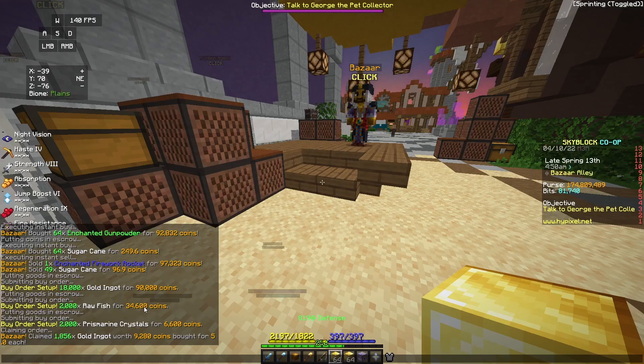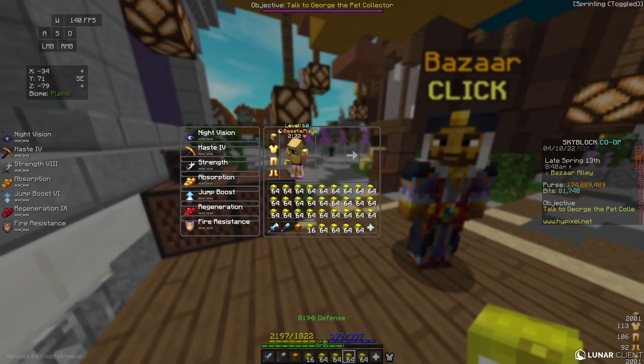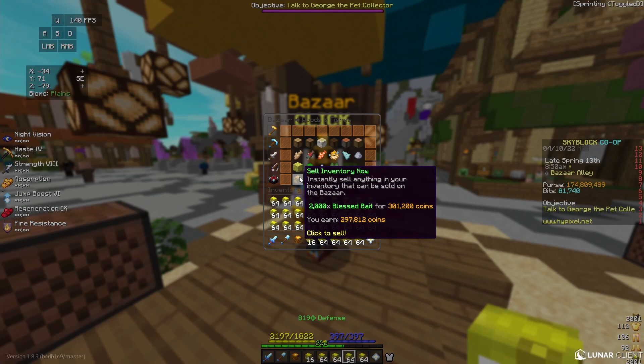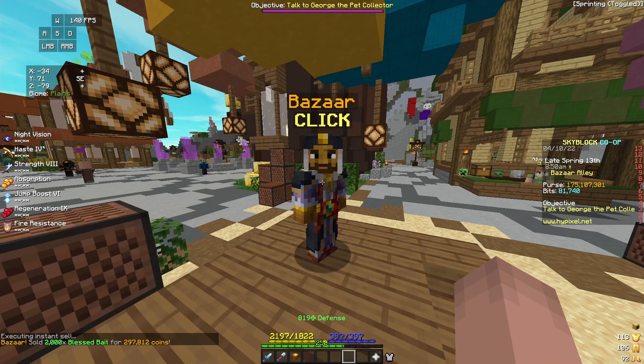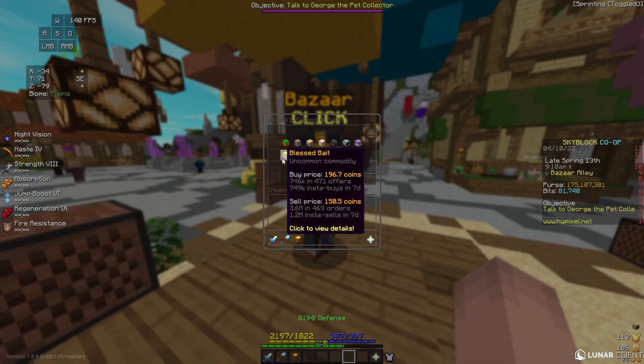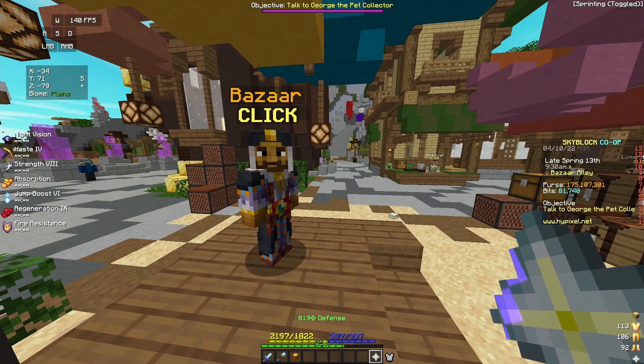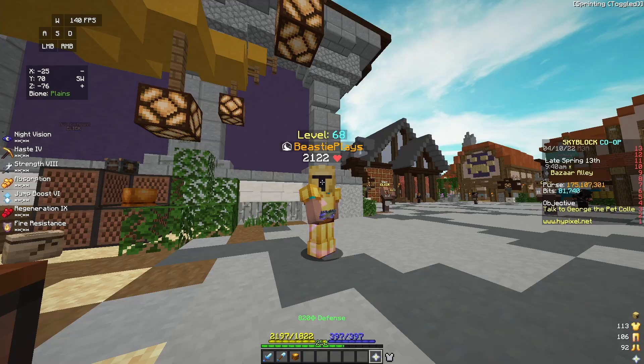Between the gold, raw fish, and prismarine crystals, our total cost for this flip is about 130,000 coins. Once all of my blessed bait is crafted I can take it back to the bazaar and sell it for 300,000 coins. For my initial investment of 130,000 coins this over doubles my coins for one flip and makes me 170,000 coins profit. Flips like blessed bait and most other baits in the game are often very profitable — the only things that make them difficult sometimes are the time required to craft and the collections required. But if neither of these things are an issue for you, you can easily make millions of coins doing these flips, and I highly recommend them.